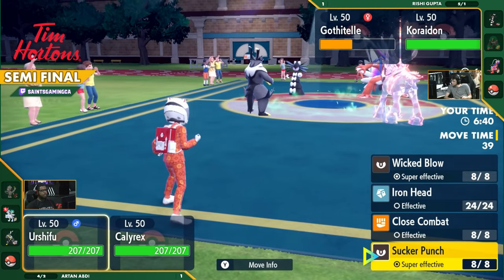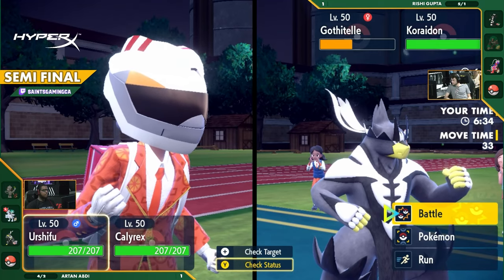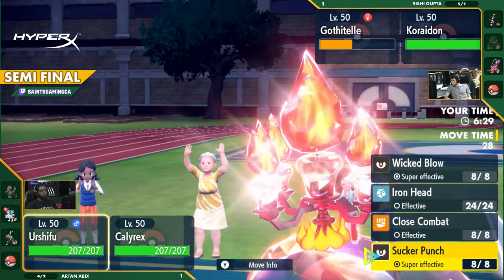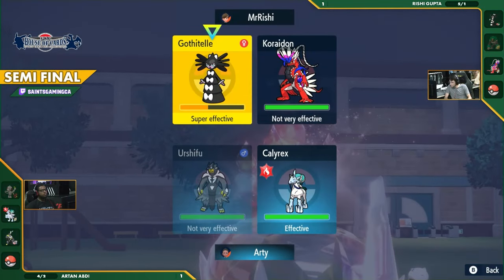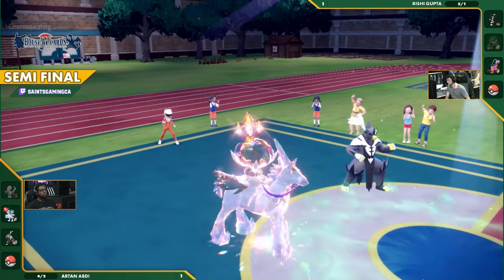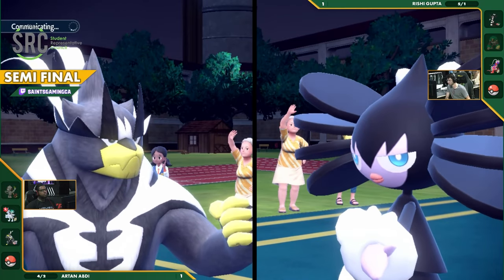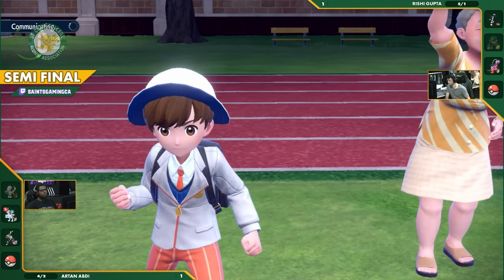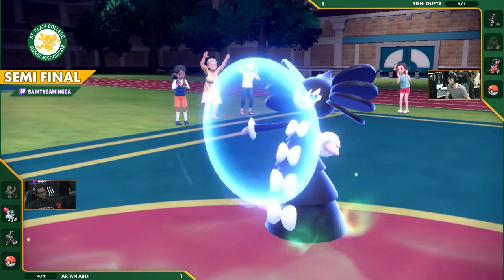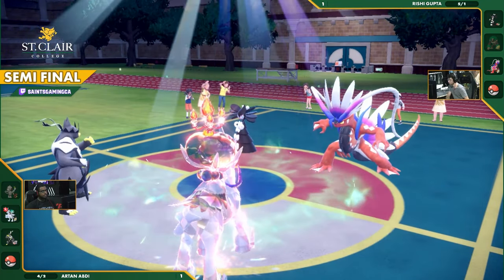We will see the Sucker Punch. Do you go for Sucker Punch or Wicked Blow? If you go for Sucker Punch and Glacial Lance doesn't attack, you've just wasted a turn. I think you have to go with consistency. Maybe the Sucker Punch is the play — you threaten anything that dares to attack you. Chat pointing out the 5D chess. That really is what it feels like — so many different moves layered on top of each other in these tight battles. Now we're seeing the Sucker Punch.